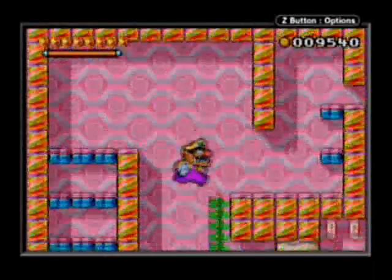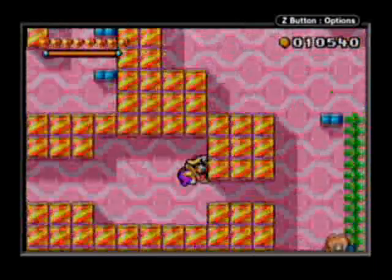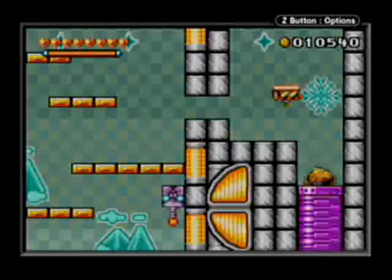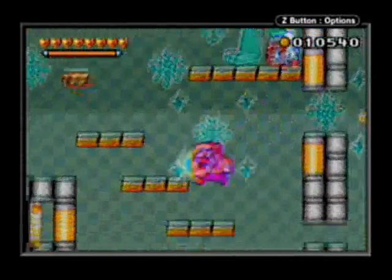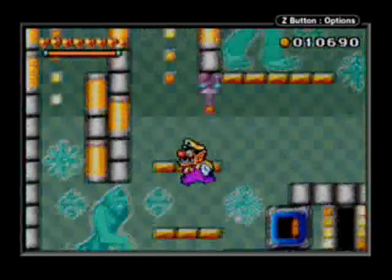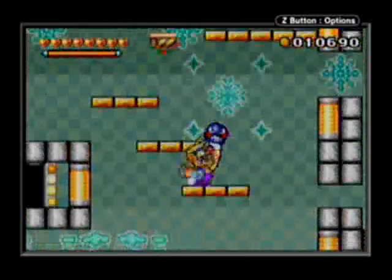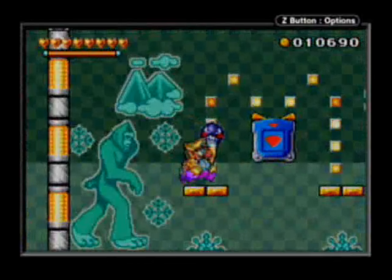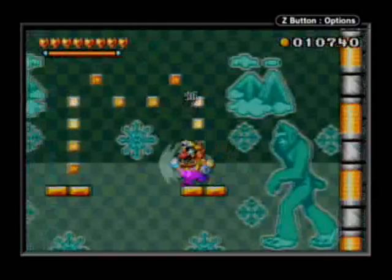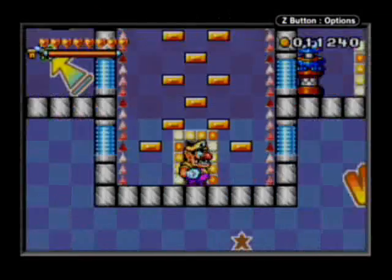They did all sorts of little things like that with the environments, and I think it really makes the game immersive. And there are tons and tons of secret passages to find — maybe not in this stage specifically, but just in the game in general, and it just adds to the game. There are all kinds of passages in here that not even Nintendo Power tells you about.